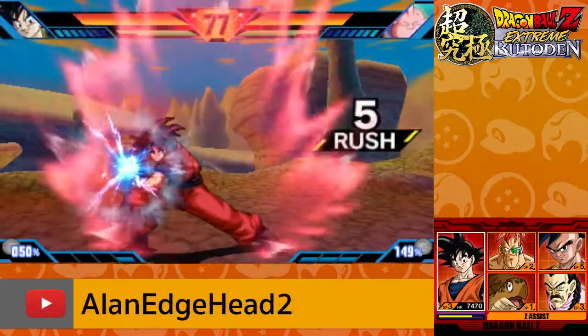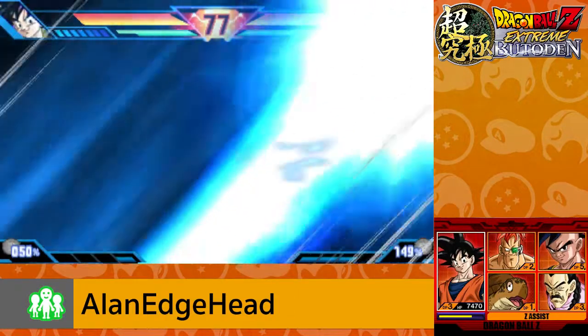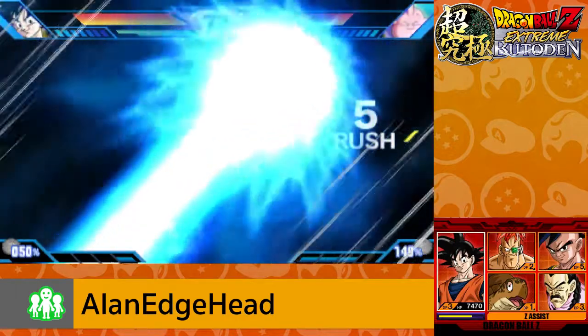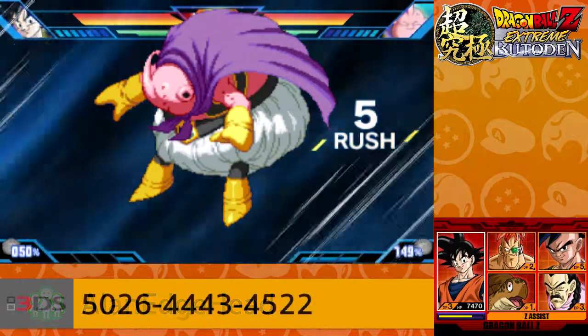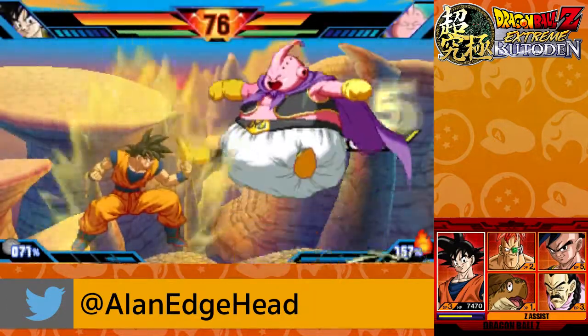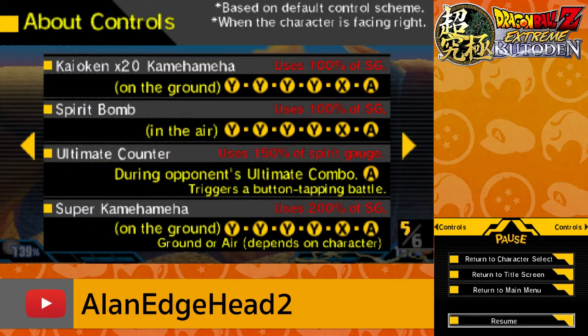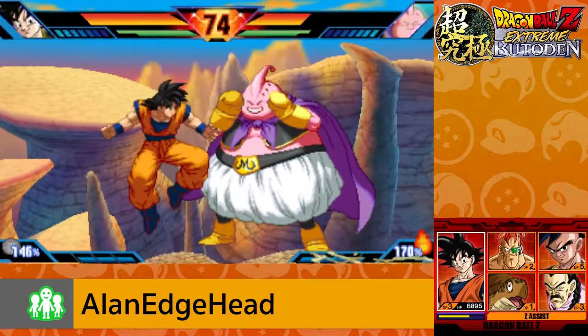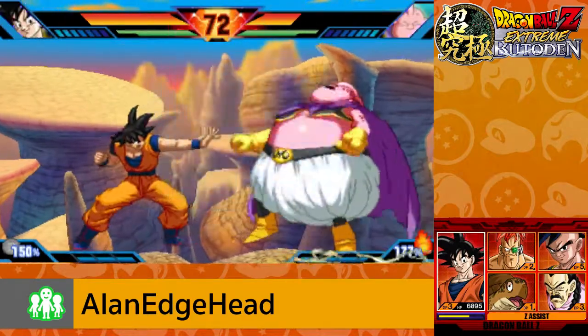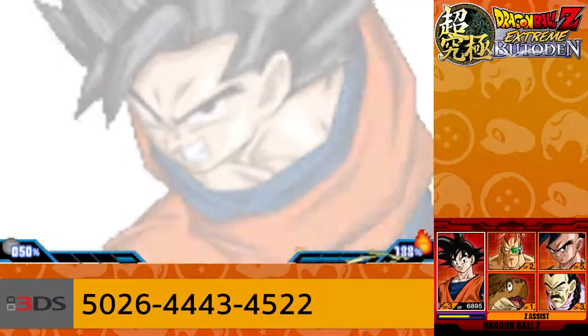I did it! And that's the Kaioken Kamehameha. Did he have enough to reverse it? No, he didn't. Now I can do the Spirit Bomb since we're in the air — I only need a hundred ki. How to do it again? Oh, it's the same thing, but you just have to be in the air.